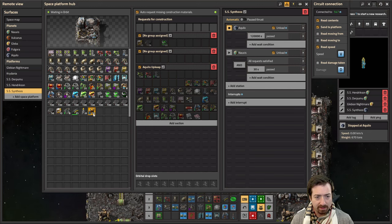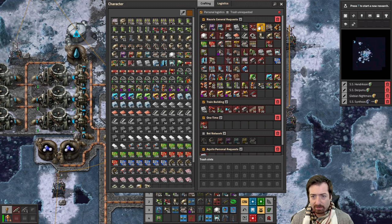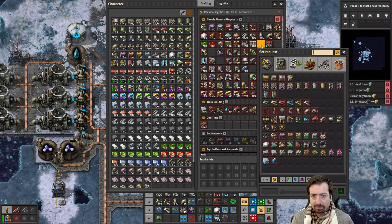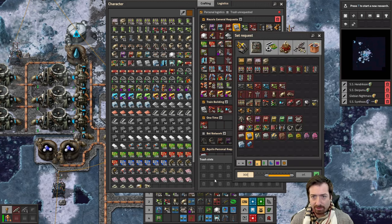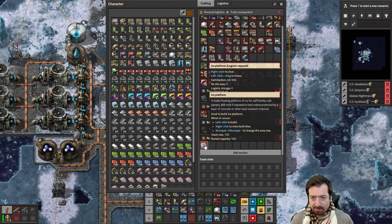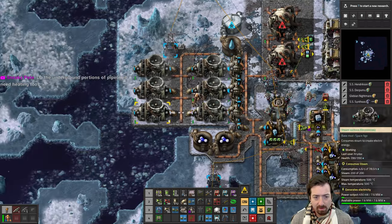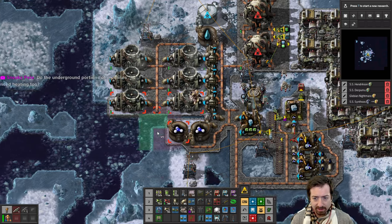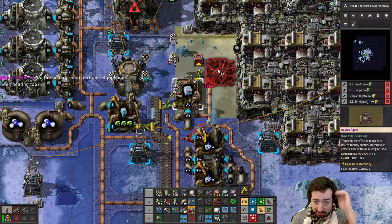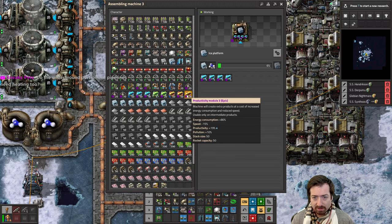I don't think we need anything else yet, so let's go send it back to get more concrete. Is concrete in our requests? It is — let's go with 300 of that, and 300 ice platform. I want to fill in this area, we need a lot more ice platform. We should have plenty of power now; I can do some speed modules here. Crafting speed of 20 is a little better. Now we are making way too much ice.